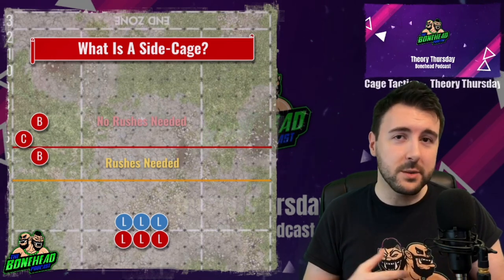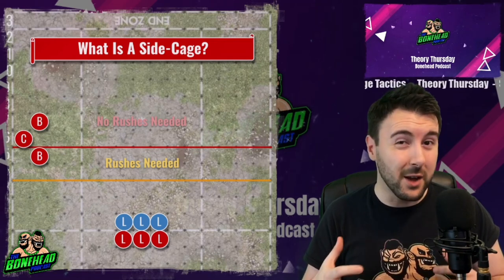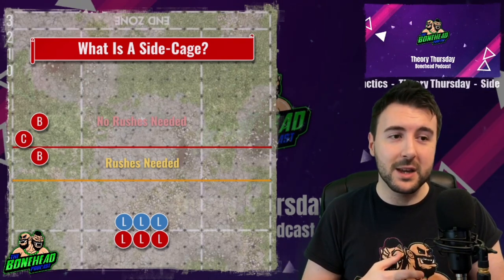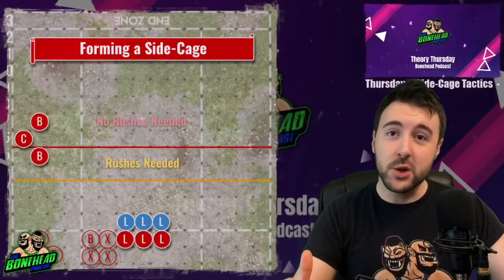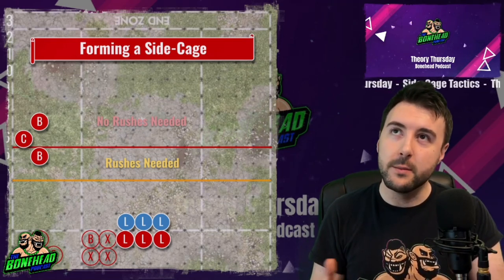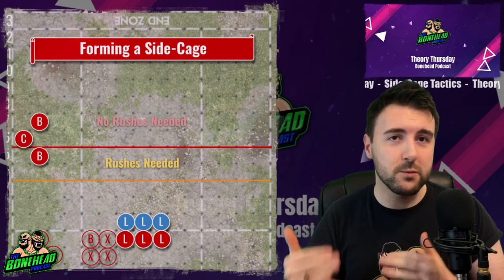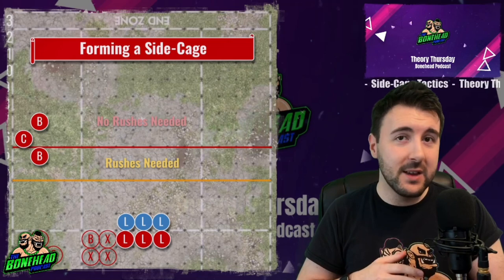I'm not opposed to opening with a two-turn touchdown because then I get to play 14 turns of defence, and I love playing defensive Blood Bowl — it's kind of where my strength is. But generally speaking it leaves you vulnerable. Any team with movement 5 players can score in two turns with a player starting on the sideline: five, rush, rush, five, rush, rush. So this tactic is valid for absolutely any team, including Dwarves.